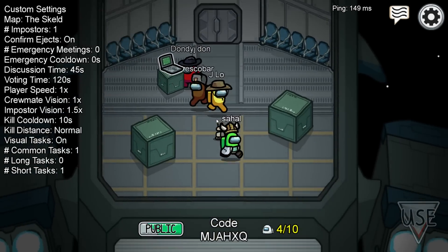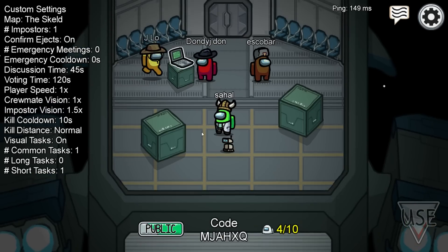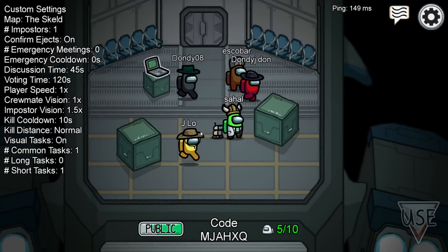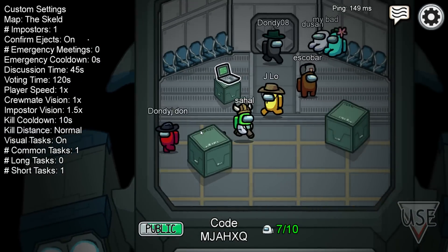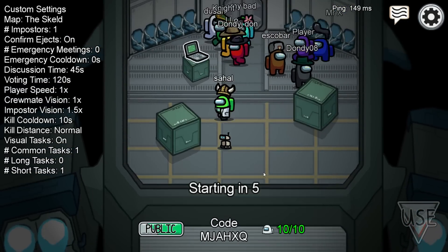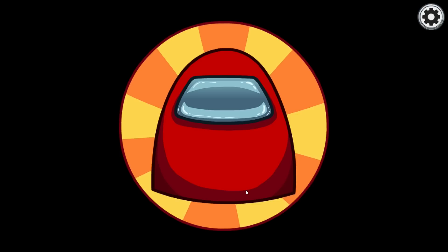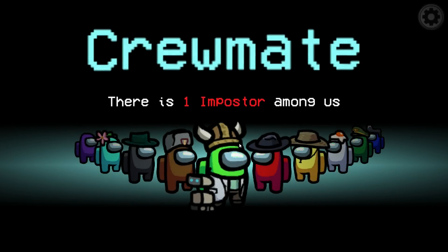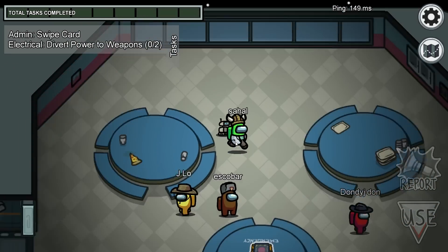Those are the three steps for fixing the server disconnected error. I also want to announce that I've already done a video on how to get the latest version or unlock the hats and pets in Among Us — you can refer to that video, I'll provide the end screen link. That's all for this video. This is Shahan signing off from Good Share Tips. If you find this video helpful, don't forget to subscribe and click the bell icon. Keep practicing social distancing, be safe and stay safe.